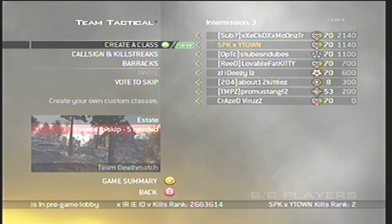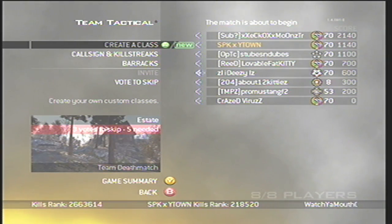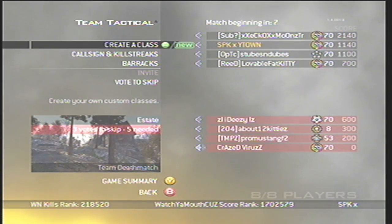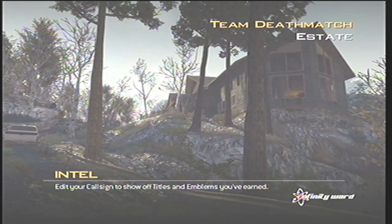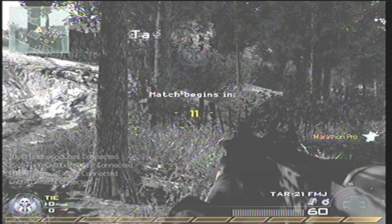What's up guys, SBKXYTown here bringing you another commentary. This time we have a Team Deathmatch on Team Tactical. I enjoy Team Tactical because it has smaller base teams — you don't have the bullshit of killing one person and then having the other five spray you down with an AA-12 from behind. So we've got Team Deathmatch on Estate. Estate is not one of my favorite maps because people love to take the house, lay claymores, and start tossing noob tubes.